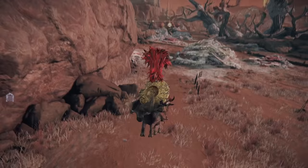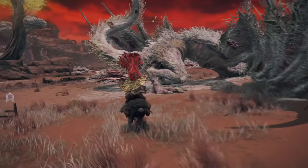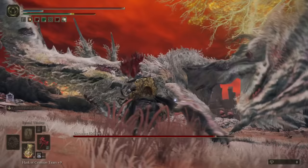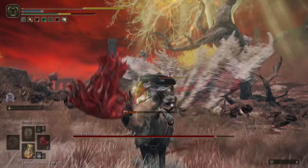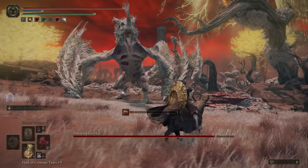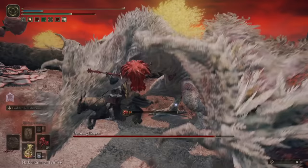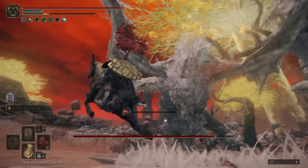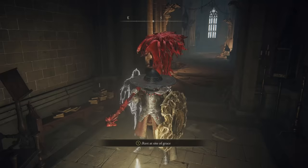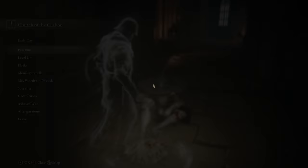Now, a few seconds of warning before I show the boss itself, which is going to be Decaying Ekizikis, which sort of sounds like a Jojo name. He's the Dragon of Rot, not the Rotting Dragon — that's someone else. This is a dragon that has control of Scarlet Rot as its main form of element, and it's really cool. It may not be particularly inventive as a difference from the other dragon fights, but as a concept, a Scarlet Rot dragon is absolutely terrifying. So the active experience of fighting one is definitely a moment that you'll want to have yourself in your Elden Ring journey.